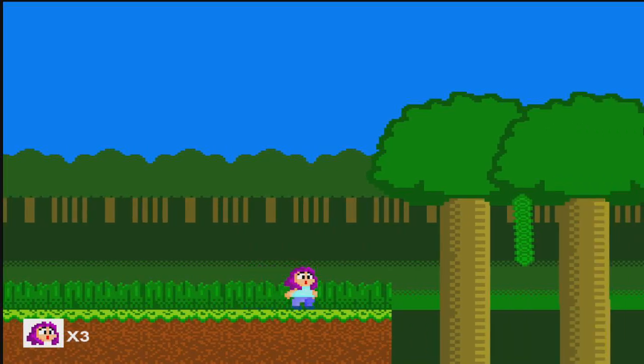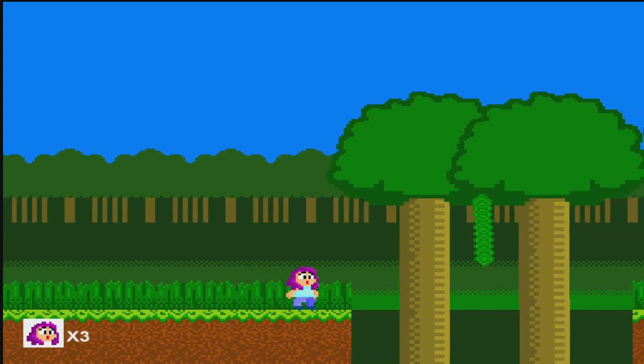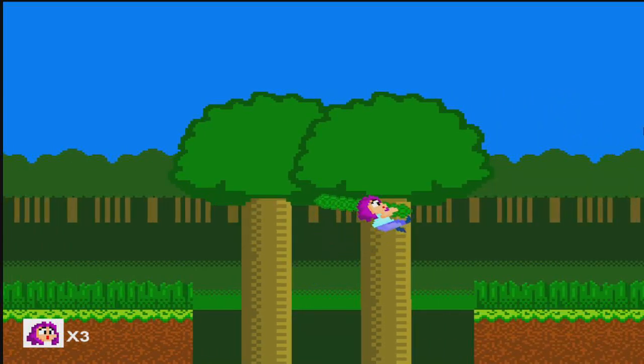So I can move left, I can move right. See that thing hanging from that poorly drawn tree? These are just temporary graphics. Jump over to it and voila, she swings. There you go. Look at that. You can go up the vine, you can go down the vine. This took me forever.